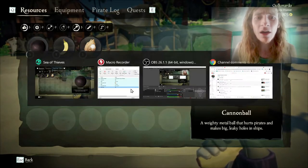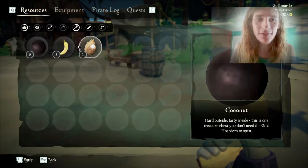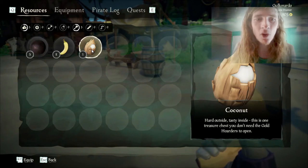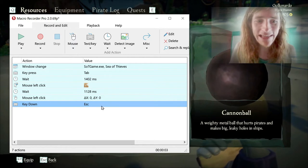I'm going to show you a very simple macro that uses this. In Sea of Thieves, there's a whole bunch of different food. You want to use the best food possible. Coconuts heal more than bananas do. So what this macro does is it presses tab to open the inventory, then it looks for a coconut, equips it, and then eats it.